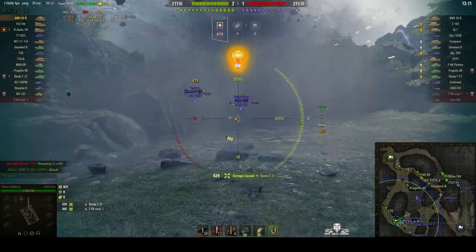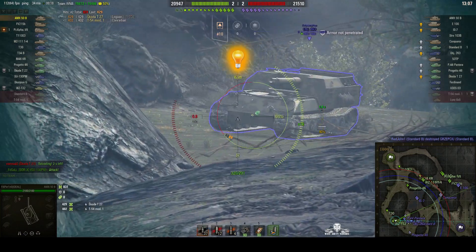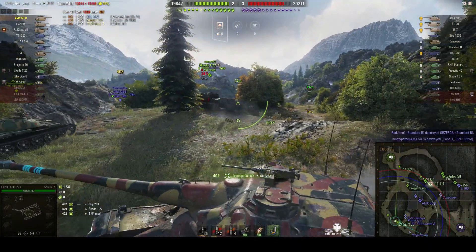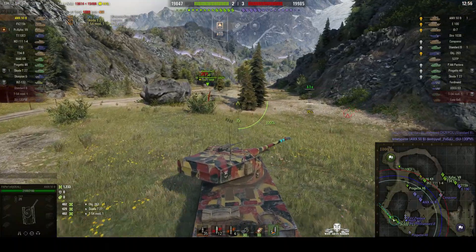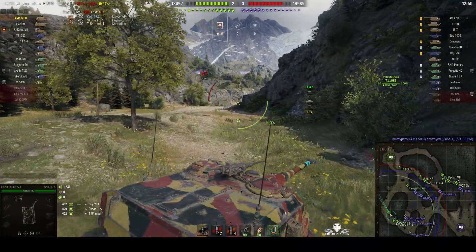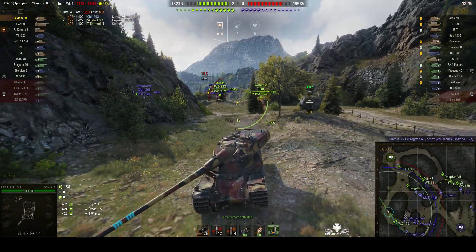He gets one into the Skoda. High roll — going for the 263 between the lower plate. All he can do is track it, but he's tracked it in a way that he can put rounds into it. He's in reload again, so he just needs to pull back to avoid getting hit — get out of the way of that T-30 with his big 155mm gun.